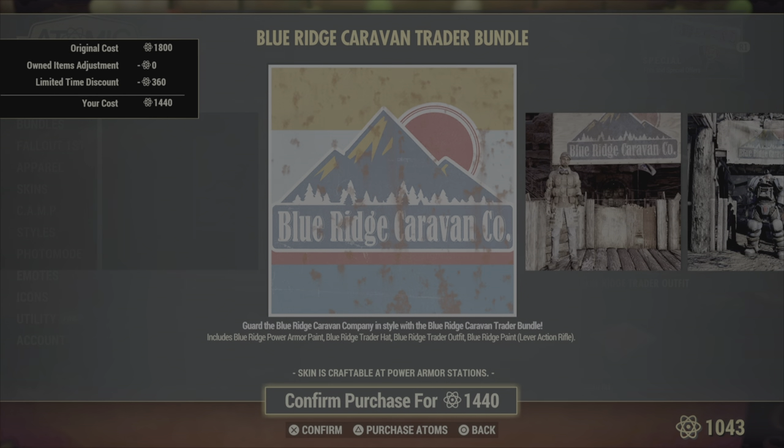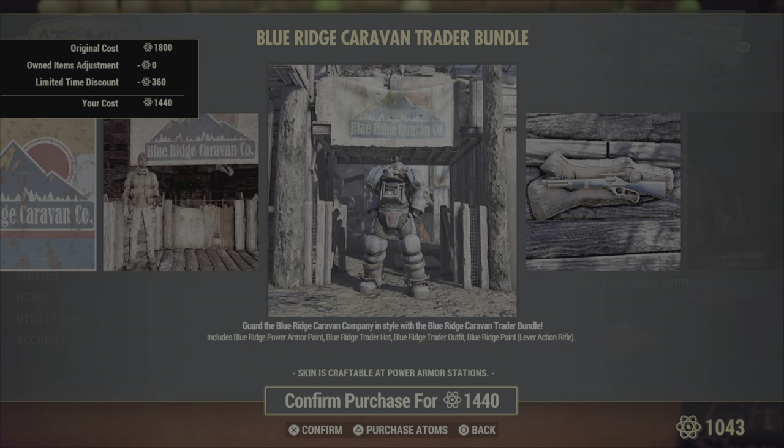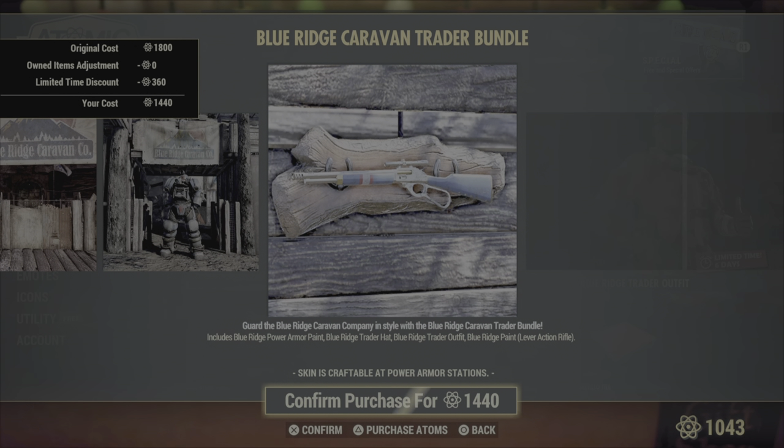Greatest hits — we have the Blue Ridge Bundle back up for grabs. It's going to come with the Blue Ridge Power Armor paints, trader hat, trader outfit, and the lever action paint.